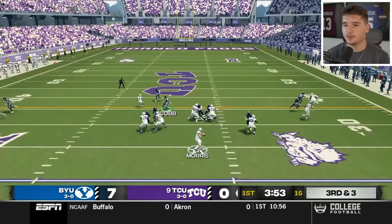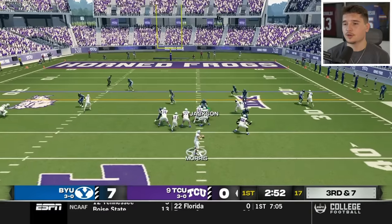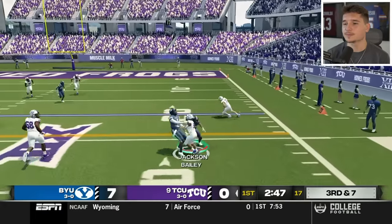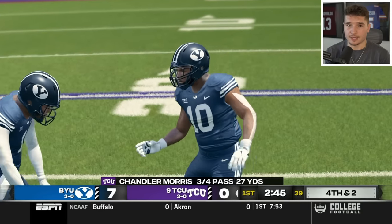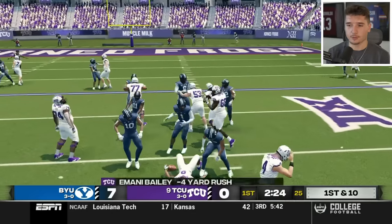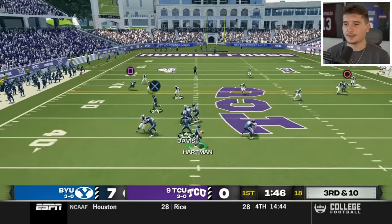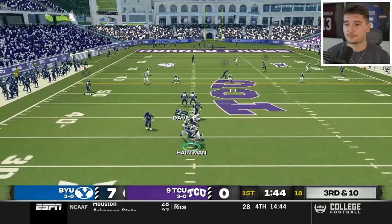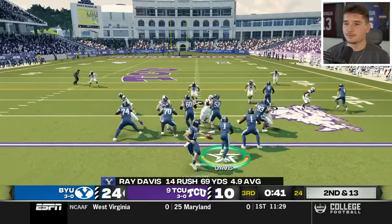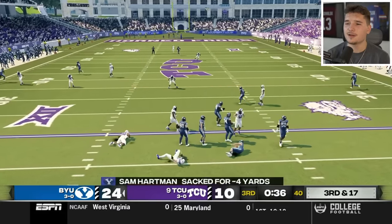What would be even more amazing is if we could get a stop on third down here — that should have been intercepted, but they just need to get their awareness up. On third and seven, Bailey catches it, but we just railed him — I've never seen somebody get hit this hard before. They don't trust their kicker, so they went for it on fourth and two, and Mason Cobb is playing like he wants to end somebody's life. Because of how well our defense has done, including a pick six, with a minute remaining in the third quarter, we're up 24 to 10.